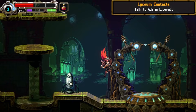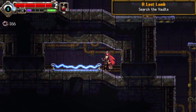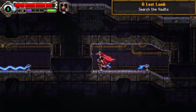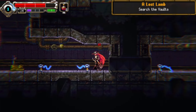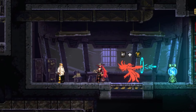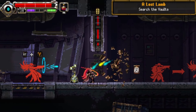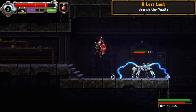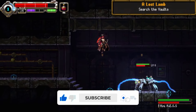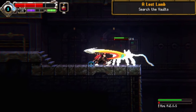The Metroidvania side provides a solid foundation for progress and fun abilities for traversal. You get a double jump, an air dash — nothing too fancy, but decent enough to awaken your sense for exploration and finding secrets. Sadly though, there isn't much to discover, because it's always obvious where to go. Very rarely do you encounter invisible paths or places that are hard to reach.